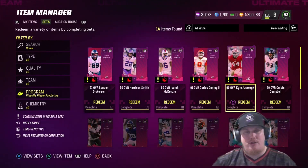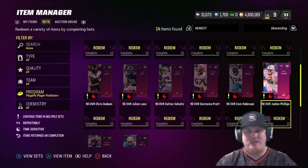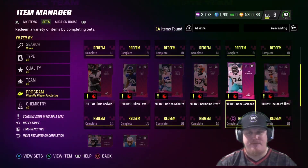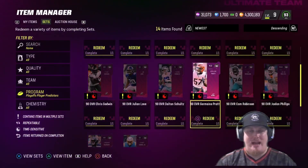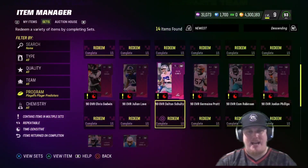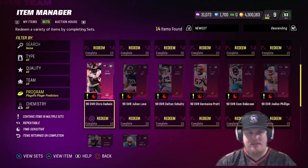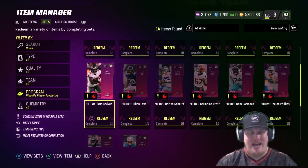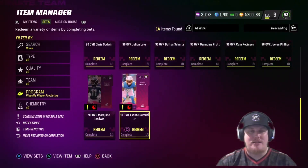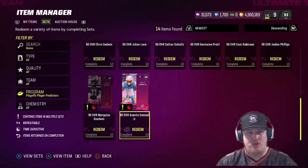Fullback Kyle Juszczyk of the San Francisco 49ers gets a 90. Right end Calais Campbell of the Baltimore Ravens gets one of these predictors. Right outside linebacker Jalen Phillips of the Miami Dolphins gets a predictor set. Left tackle Cam Robinson for the Jacksonville Jaguars is the representative in the predictor set. Middle linebacker Jermaine Pratt gets 90 overall for the Cincinnati Bengals. Tight end Dalton Schultz gets 90 overall for the Dallas Cowboys. Julian Love gets 90 overall at strong safety for the New York Giants. Chris Godwin, wide receiver, 90 overall for the Tampa Bay Buccaneers. Marquise Goodwin is the wide receiver getting 90 for the Seattle Seahawks, and last but not least, Asante Samuel Jr. is the cornerback getting 90 overall for the LA Chargers.